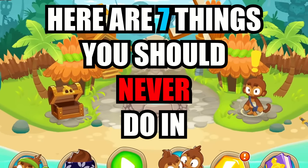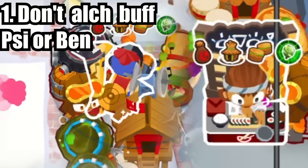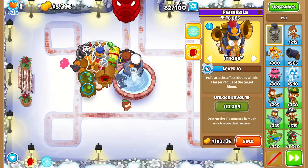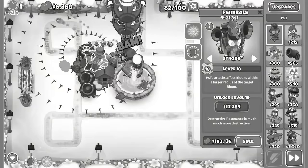Here are 7 things you should never do in BTD6. The first is that you should never elk buff Sy or Benjamin, as it is just wasteful. All it does for Ben is make his Trojan Horse shoot a little more often, and for Sy, it only makes their attack speed better, but you'll still be waiting on the bloons to stop shaking before another attack can start. So this is worthless too.